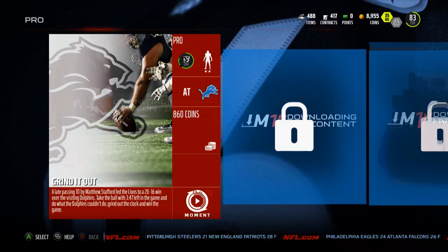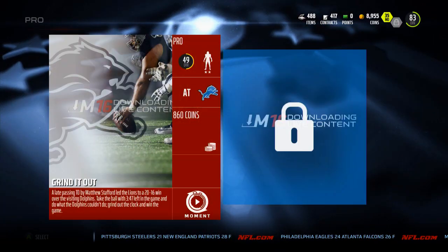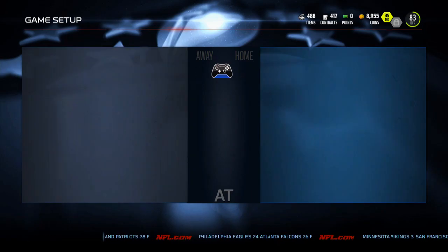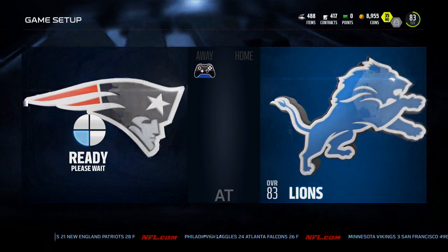Now we get to start pro today, so let's get going. Let me read the description to figure out what this is — 'a late passing TD, take the ball.' Okay, just gotta do what the Dolphins couldn't do. This should be easy.